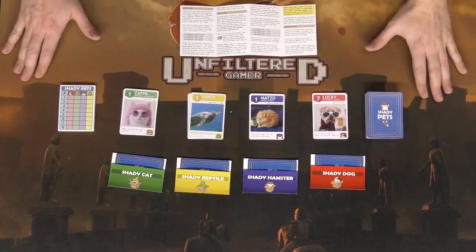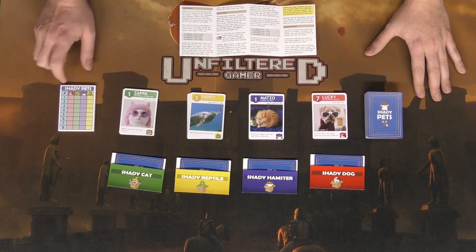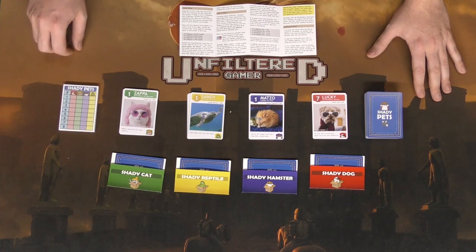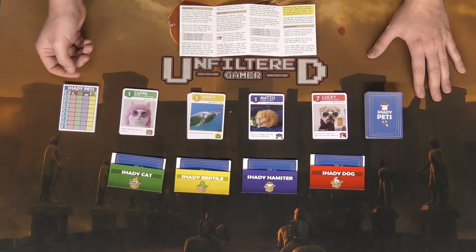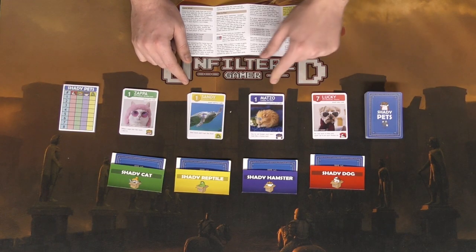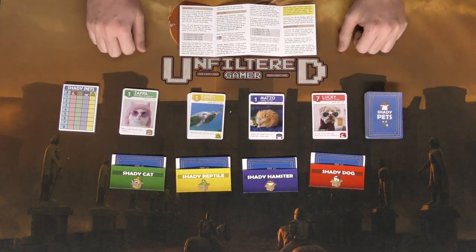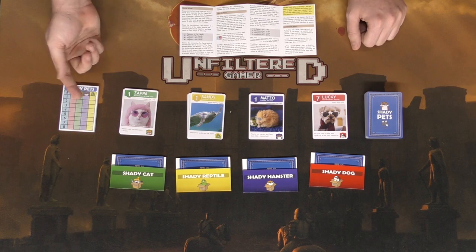Here's Shady Pets and I've gone ahead and set it up just so you can see the different types of cards in the game. There are going to be these score sheets which you'll give to each player at the beginning of a game, which tell you the different types of pets. You're going to get things like cats, reptiles, dogs, and hamsters.